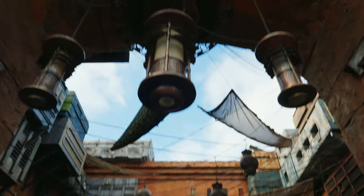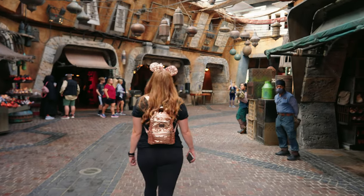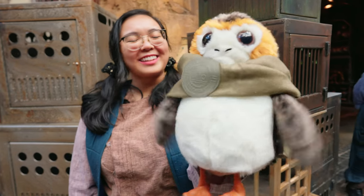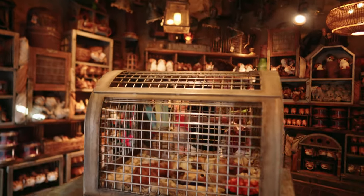When we first got to Galaxy's Edge, we walked through the Black Spire Outpost Marketplace and immediately noticed the quality of detail in everything here. We found all kinds of things, from porgs, collectibles, and Jedi robes. And at the Creature Stall, the first thing you'll notice is a sleeping Loth Cat in a cage.